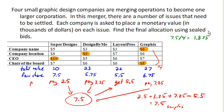So in the end, Super Designs paid $2,500 but they're going to get $1,875 back. Because the payment is more than what they get, they're going to end up paying a net of $625.